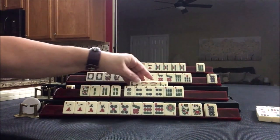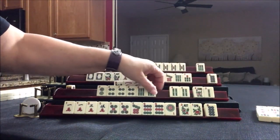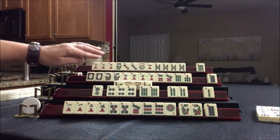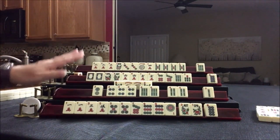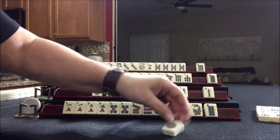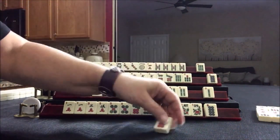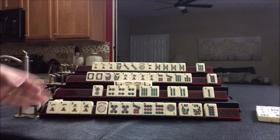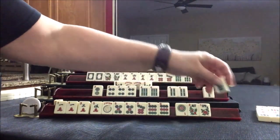Let's discard flower. Now here, we can't take it, and I don't know if I would be ready to commit yet to the second from the bottom. We're going to draw because nobody else can take it. One dot. Seven dot. Joker — well, that is needed. We need a pong, single, pong, pong, single, pong. Let's discard eight dot.